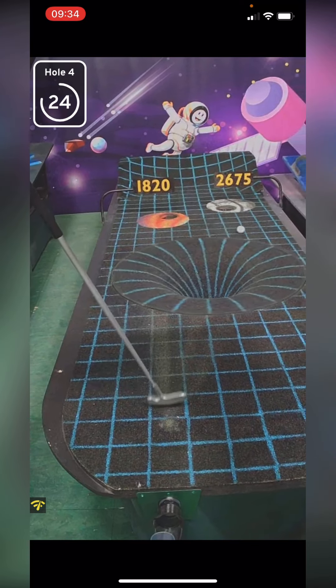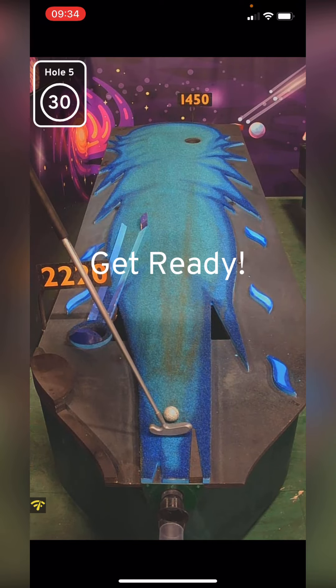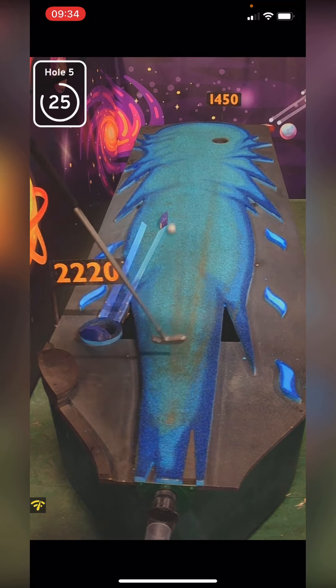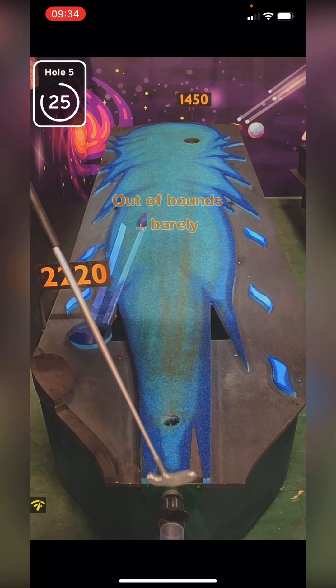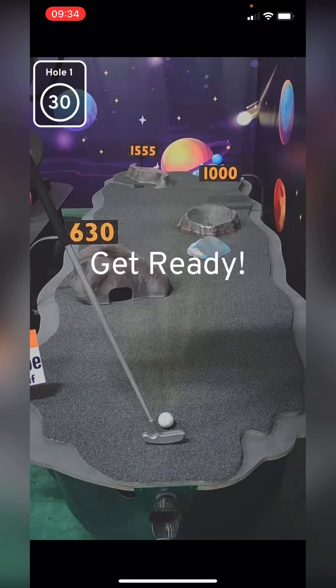Oh, almost. Need to be a little more to the left — we're going to start hitting to the left. If we make Dust Tail we'll actually be in decent shape for top 10, maybe. It's just a weird hole and I don't know exactly — I think you need to almost hit it harder to get up higher and get it over to the left. I don't know.